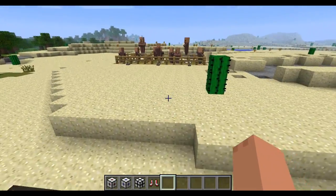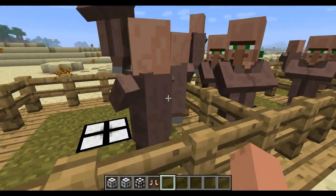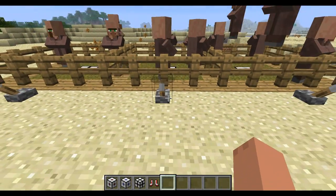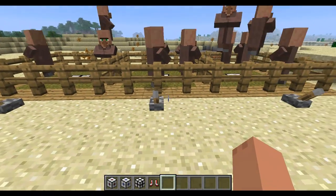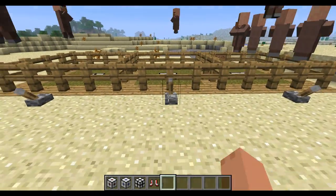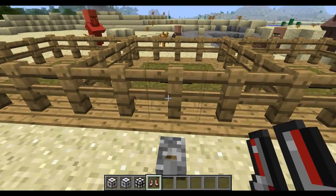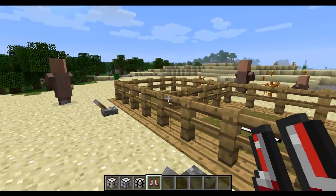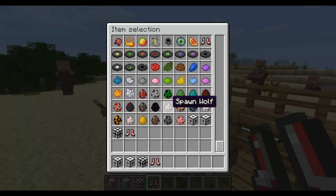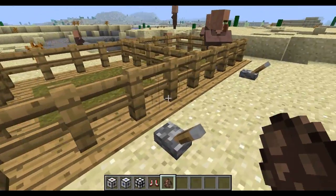Now let's show off those blocks in action. Starting with the repulsor block — it will push all the NPCs away as you can see right now. I accidentally pushed away all the NPCs that were supposed to demonstrate the other blocks, so I'll just get some new villagers later.